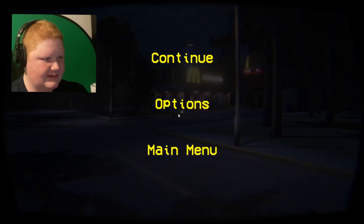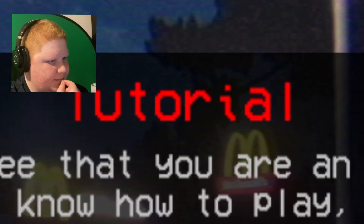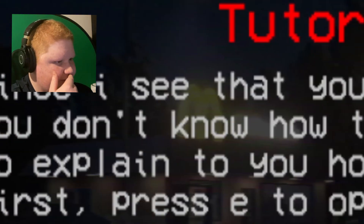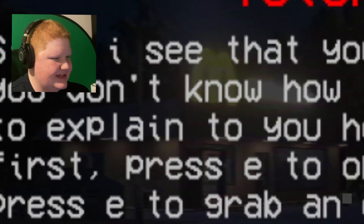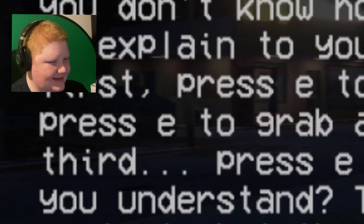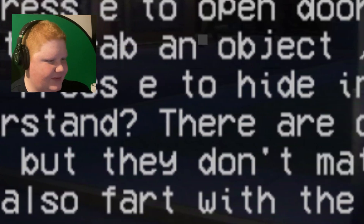Okay, it seems like the same. Since I see that you're a noob and you don't know how to play, I'm going to explain to you how the game works. First, press E to open doors. Second, press E to grab an object. And third, press E to hide in places. Do you understand? There are other extra controls, but they don't matter much. You can also fart with the F key.